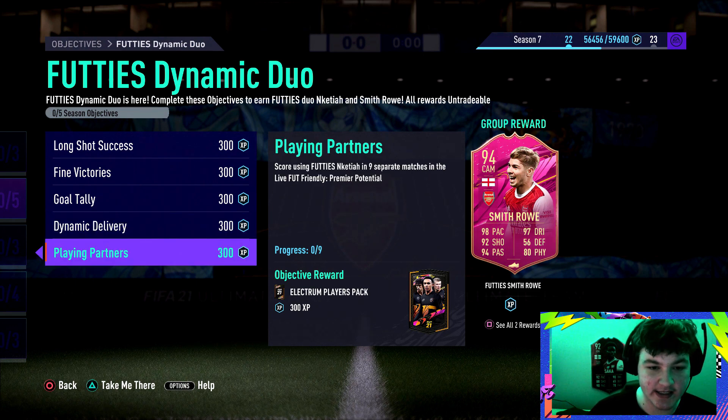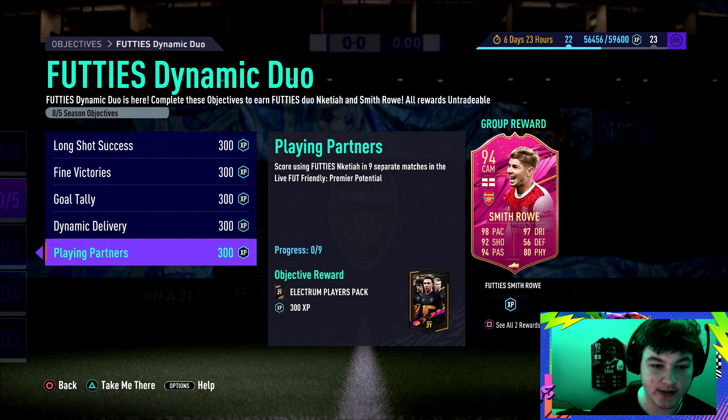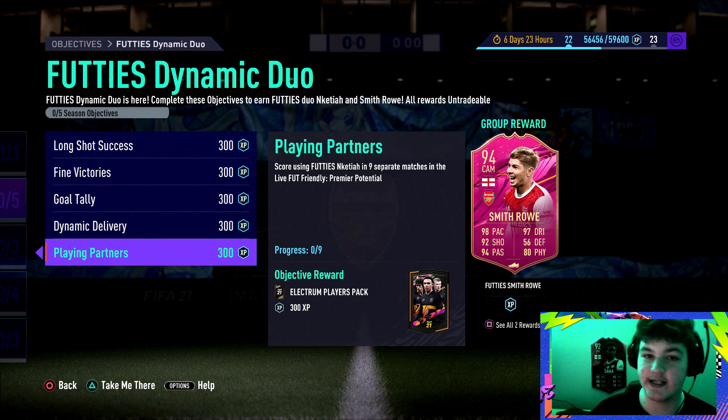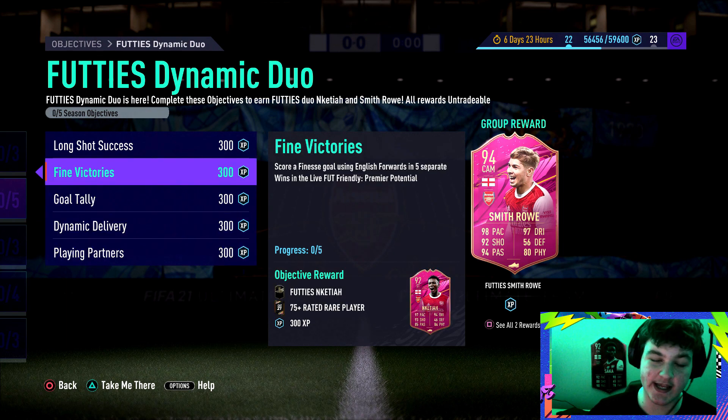And then score using footie's Nakita in nine separate matches. You unlock Eddie Nakita after scoring a finesse goal using English forwards in five separate matches. So you really just want some English forwards up front until you get Eddie. After five games, as soon as you get Eddie, you can complete the score-using-Eddie objective. It's nine games scoring with Eddie and five games to get Eddie, meaning this is a 14-game objective, and then you unlock Smith Rowe.